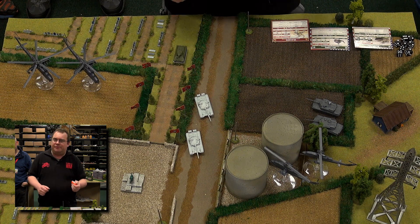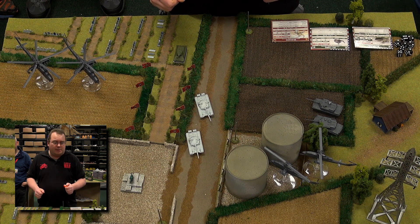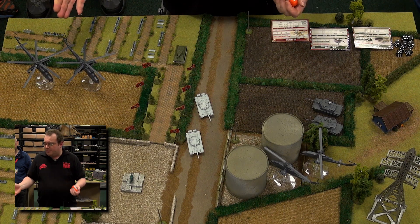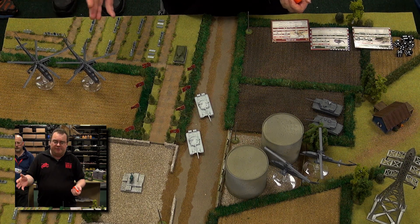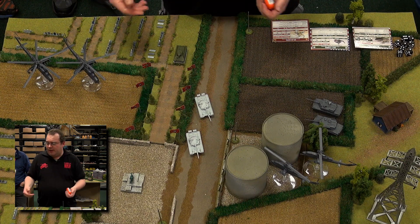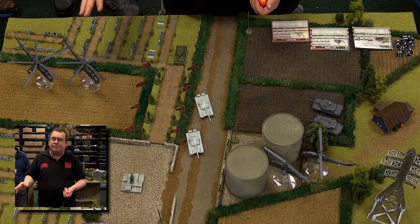I'm not going to use that many for this little intro because it might be a little bit overpowering, but we're going to have fun with some helicopters anyway. Helicopters count as aircraft, of course. You have three different kinds of teams in the game: infantry, tanks, and aircraft. And helicopters are counted as aircraft — they are always on the table; they don't go off the table.